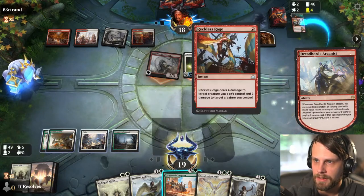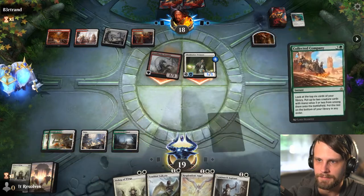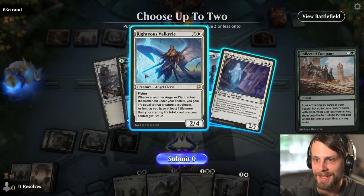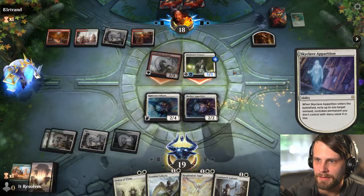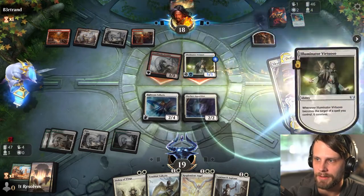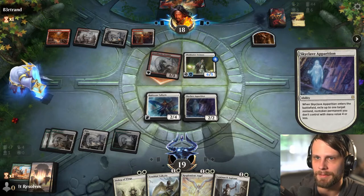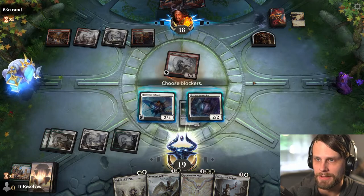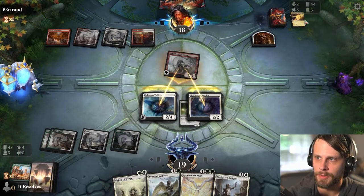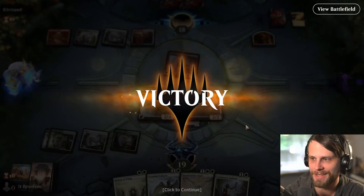What would be really nice is a Skyclave Apparition to deal with the Dreadhorde Arcanist. We wait until they attack and target the spell in their graveyard before we play Coco, because that means they can't kill our creatures unless they have an instant speed spell. We go into full control mode, and there's the Skyclave Apparition — that's pretty awesome. We get him out of there. That's a very lucky hit — a beautiful play. Three in a row guys, we're kicking some butt!